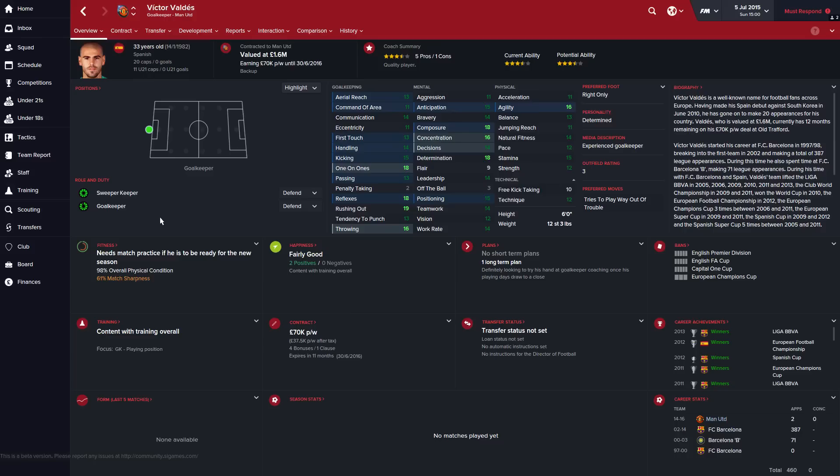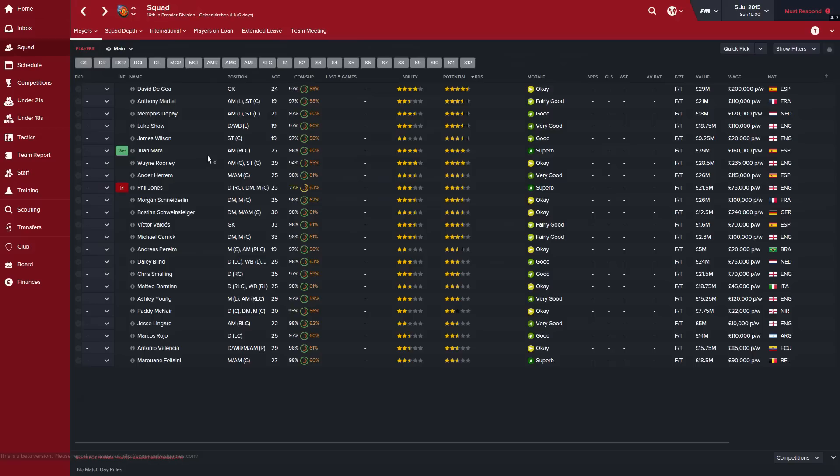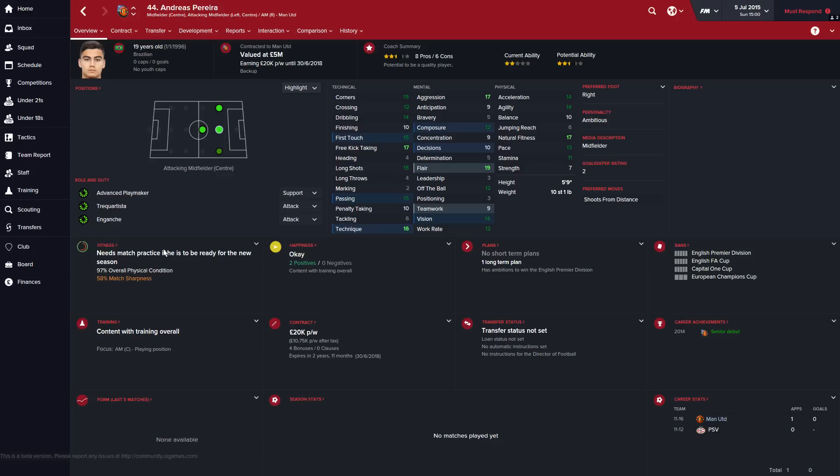Victor Valdez is the backup goalkeeper, 33 years old with bags of experience — a decent backup who could probably be first choice for a season or two if you were to cash in on De Gea. Michael Carrick is okay, he's got some great mentals and technicals, but his physicals have really let him down and he's 33 so he's not going to get better. I think I might move him on, because you've got Schneiderlin, Schweinsteiger if you keep him, Herrera, and Daley Blind who can all play centre mid.